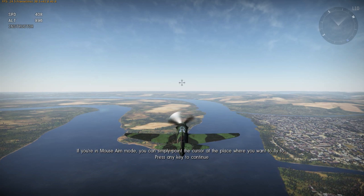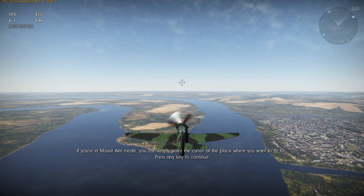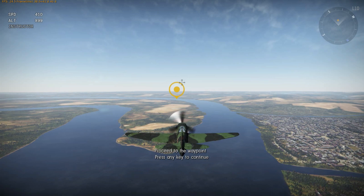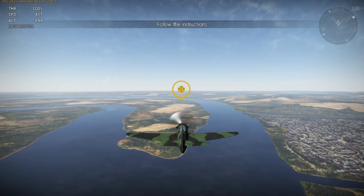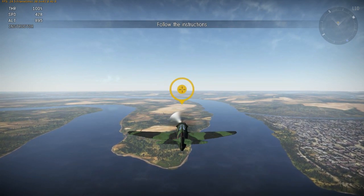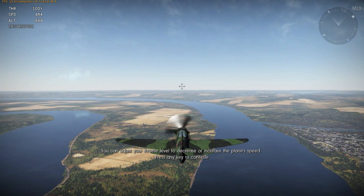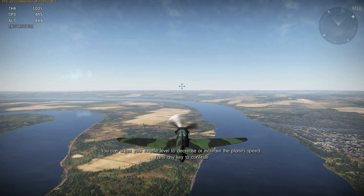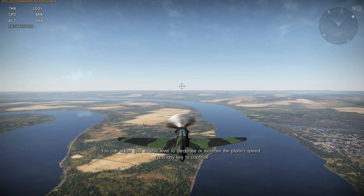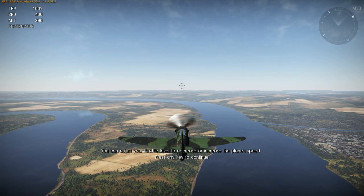In mouse aim mode, you simply point the cursor at the place where you want to fly to. So there's the big yellow ring — remember Pilot Wings? A lot like that. Right now we're flying a Yak-9T. It was a Soviet single-engine fighter — the first combat design by Yakovlev, who in fact designed aircraft all the way up to present day. There were a total of about 16,500 built, so they were quite numerous.